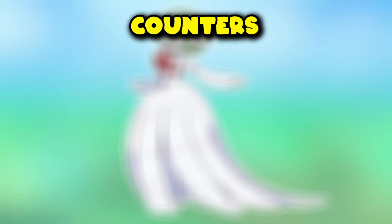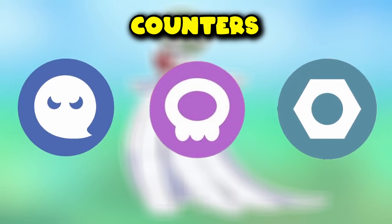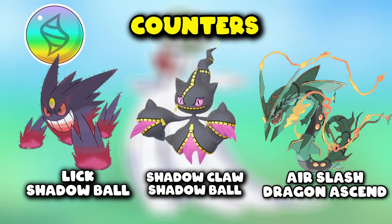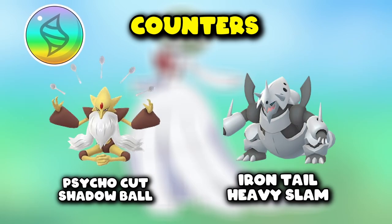Best Mega Gardevoir raid counters include powerful Ghost, Poison, and Steel types, with a mixed range of different counters available to help defeat it. The best Mega counters are Mega Gengar, Mega Banette, Mega Rayquaza, Mega Alakazam, and Mega Aggron.